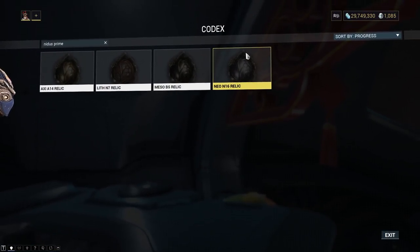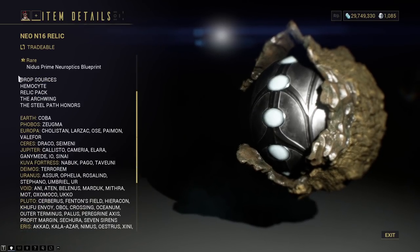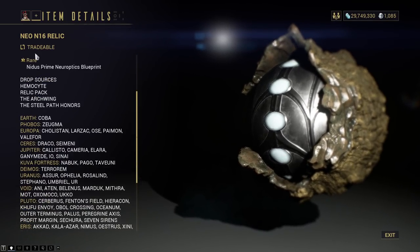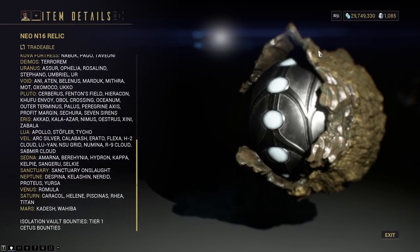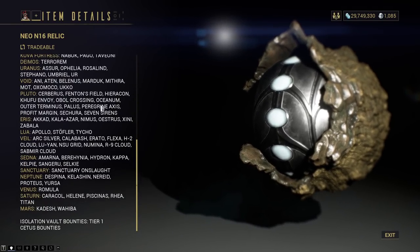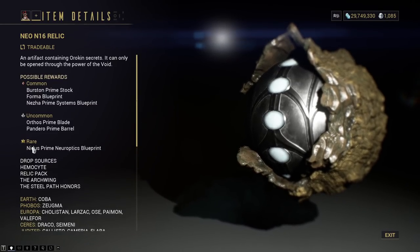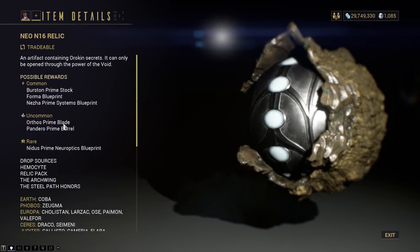Next we have Neo N16 — no shock there. Hemocyte, same stuff — drop places, Steel Path, Archwing, all the same relic packs. It's a Neo Relic, and it looks like this is just going to be common drops for the entirety of the star chart. So that's how you get most of the Nidus Prime parts. This is the Nidus Prime Neuroptics from the Neo Relic.